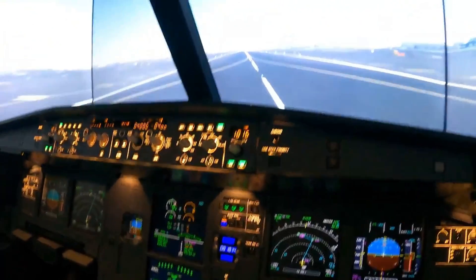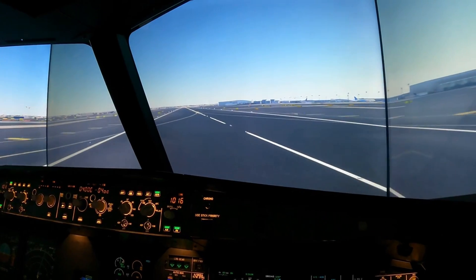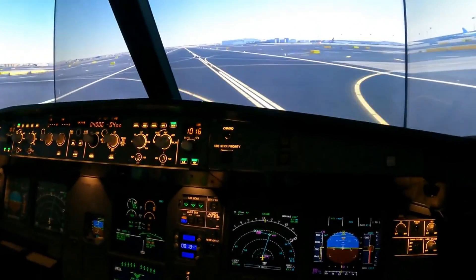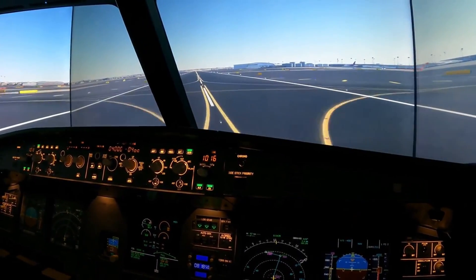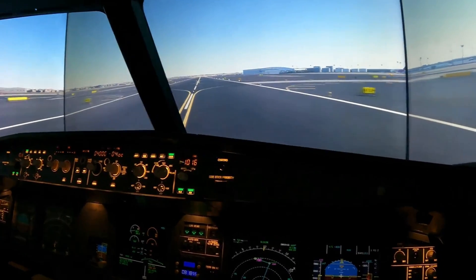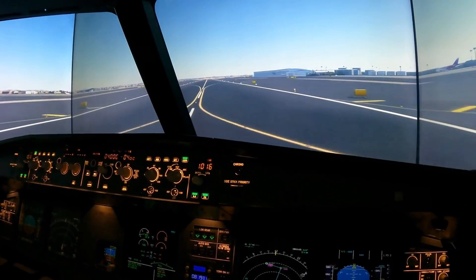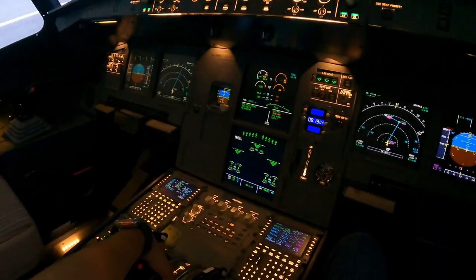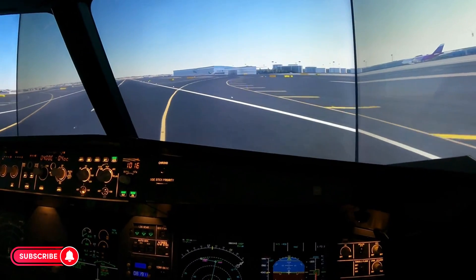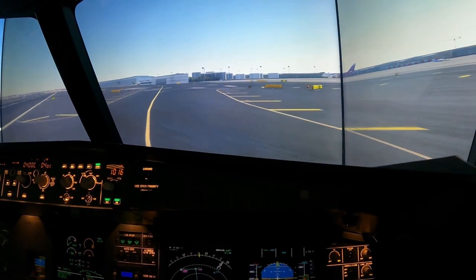Spoilers, reversers green — decelerating. Using the rudders to maintain the centerline. 70 knots — idle reverse. Tap on the brakes, get manual braking going. We can probably exit at the next high-speed exit coming up on our right, which I believe is Kilo 13. Full idle on the thrust levers, stow the thrust levers. A little bit of tiller and rudder — we're going to exit the runway and hold short for further instructions.